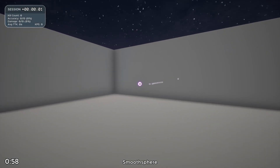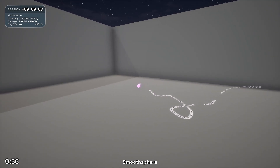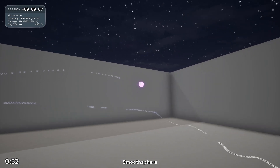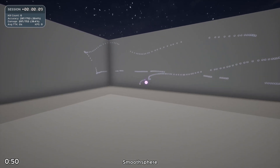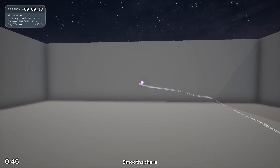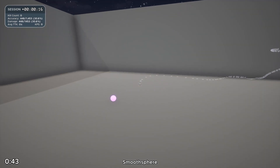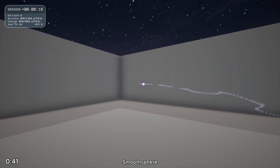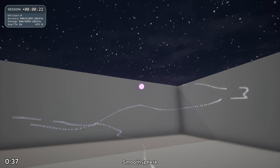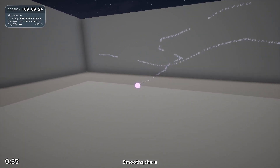Finally, we have the best scenario on the playlist. Take every scenario and mix it all together with a smaller target, and you have Smooth Spear. You are aiming in awkward positions while trying to be precise on a small target. You have to constantly adjust your crosshair because the target keeps changing speed and direction — you have to aim up, down, left, right, and every degree possible. That's what makes this scenario challenging and by far the best on the playlist. If you end up not using this playlist, please add Smooth Spear or other variations of the scenario to whatever routine you're using, and I promise you will see results.